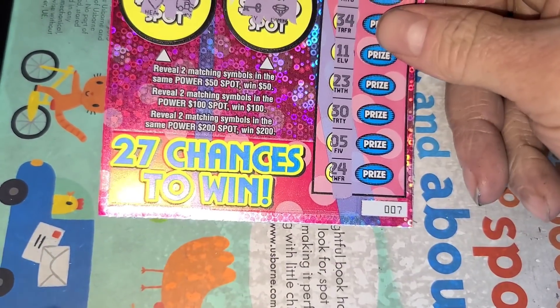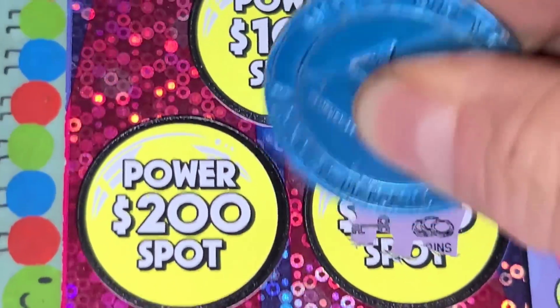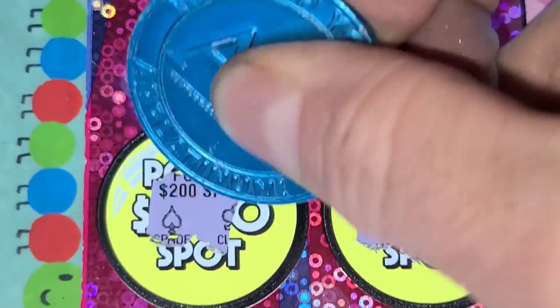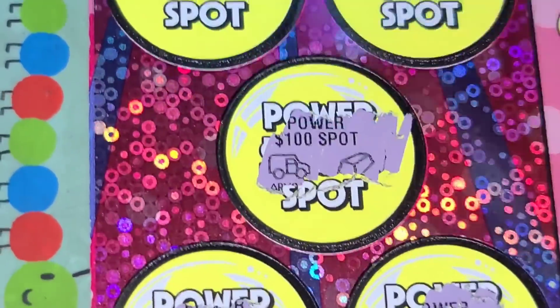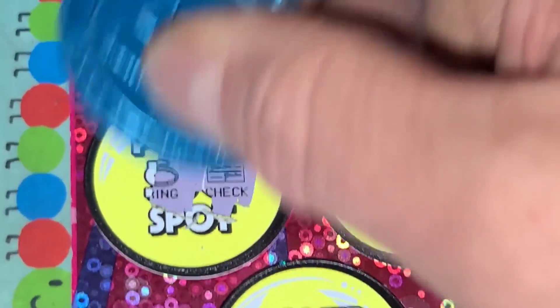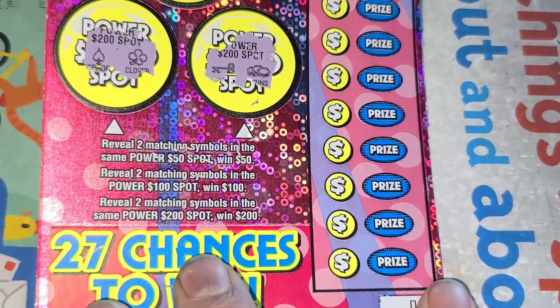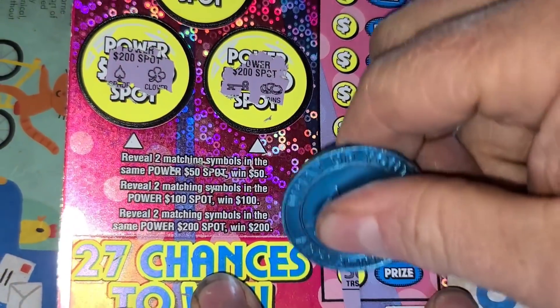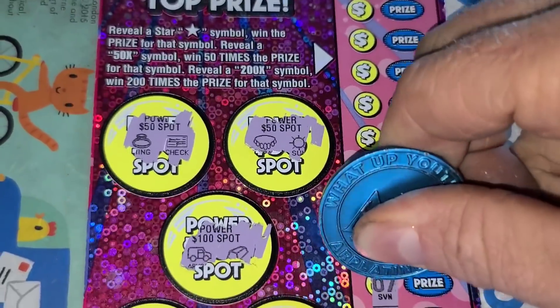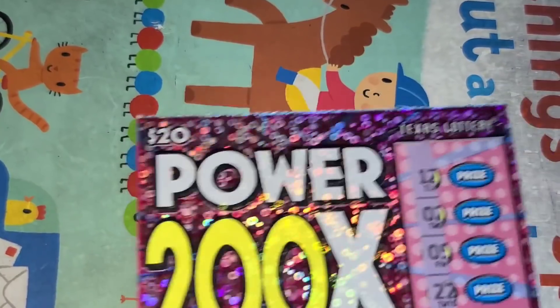Power 200X — seven, eight. One in 3.43, quick ticket. Two symbols to win $200, $100, or $50. Star to win 50 or 200X. We'll never find those, but maybe the star. No star, just a nasty 12.